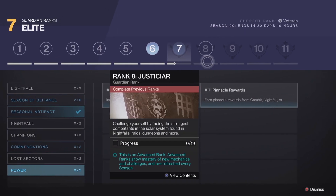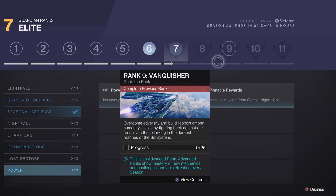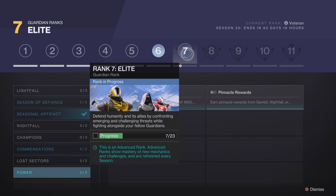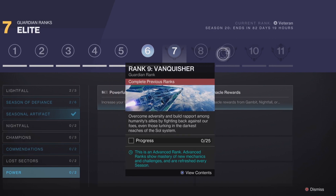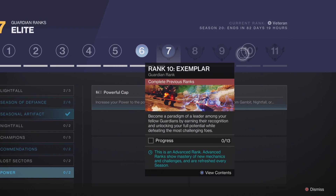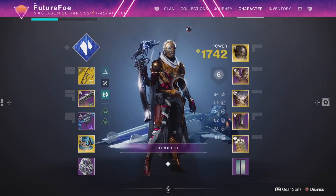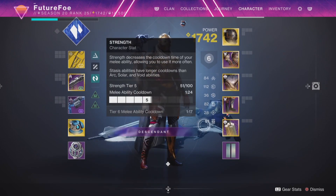The new guardian rank system is sort of like a guided triumph system that teaches you how to play the game, or in the case of ranks 7 through 11 shows how exemplary you are at the game — how much time you're putting in and how much you're helping your fellow guardians. Every season you have to work back up to prove you're still playing, still understand what's relevant, and can be a resource of knowledge for other players. You'll always be at that baseline of veteran at minimum, and then below your guardian rank you have the usual stats, just a little more compressed.